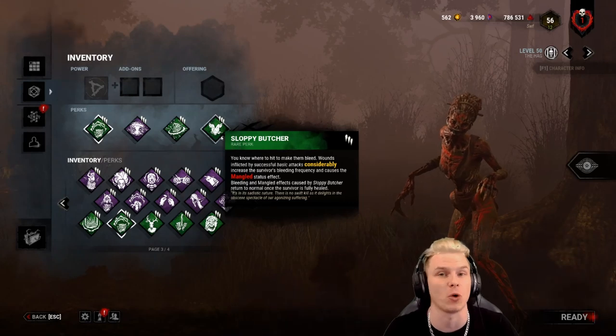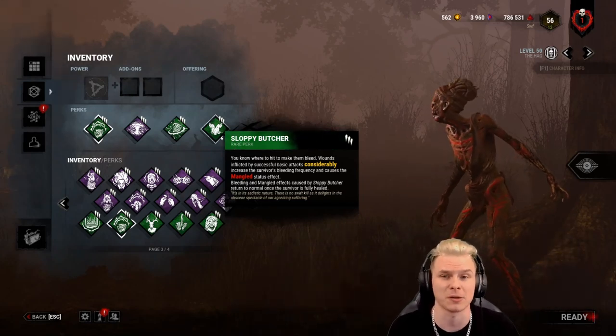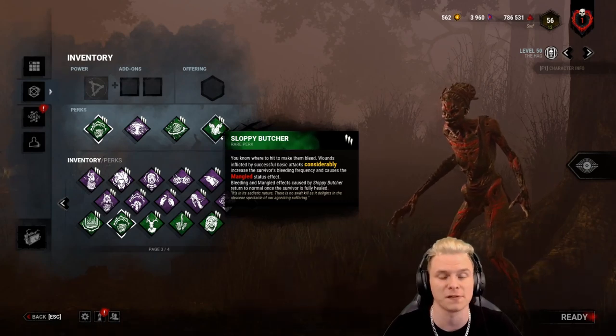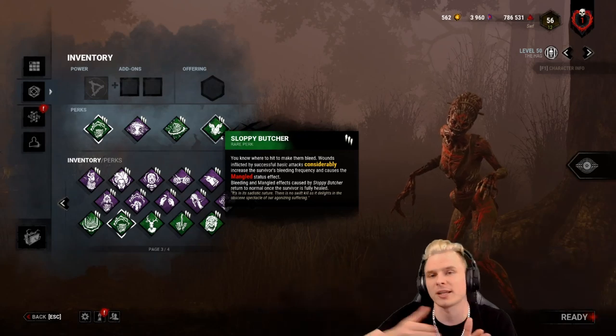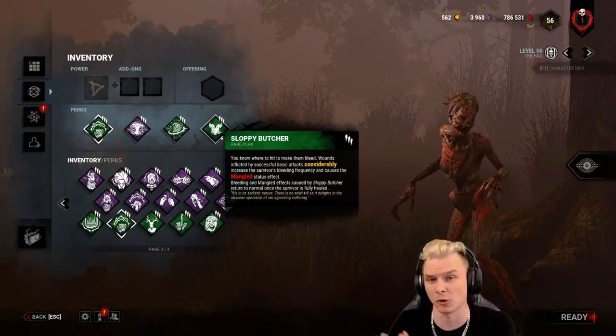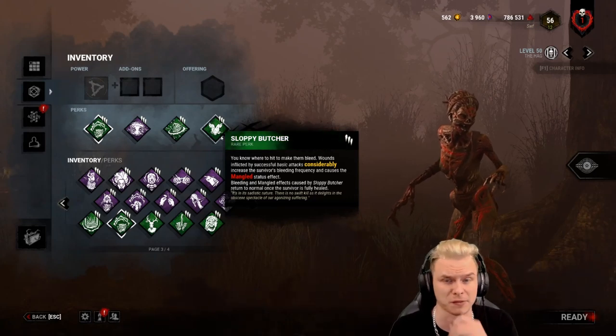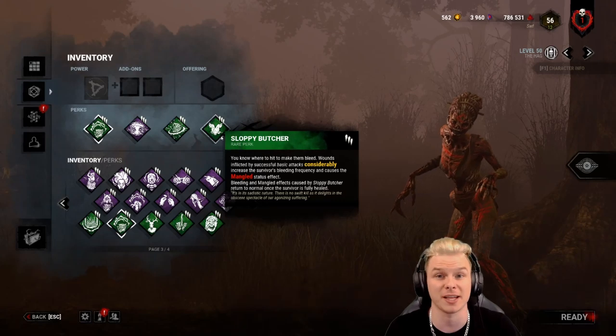After you have more than four stacks of Save the Best for Last, a 20% faster recovery will allow you to hit control after you M1 the survivor and pretty much teleport onto them and M1 them again — and they won't get the 150% movement speed depending on your trap placement. Therefore a lot of high-skill Hag players recommend Save the Best for Last. It's a great perk, but I take Sloppy Butcher for the consistency.